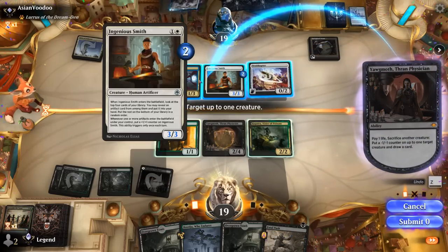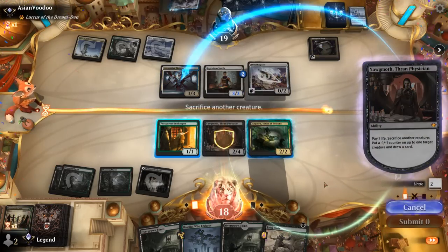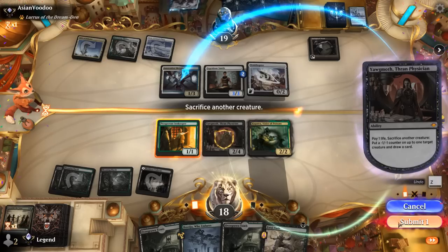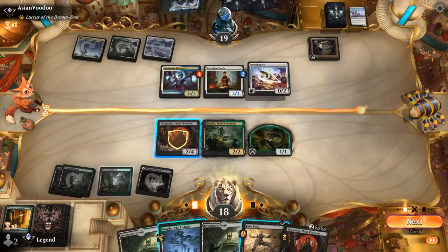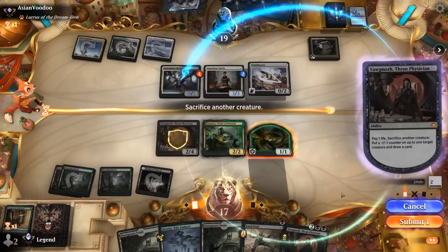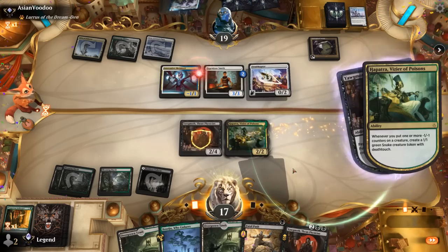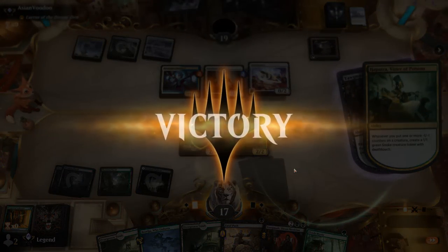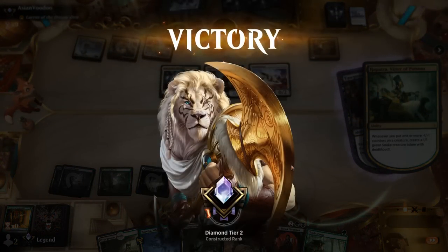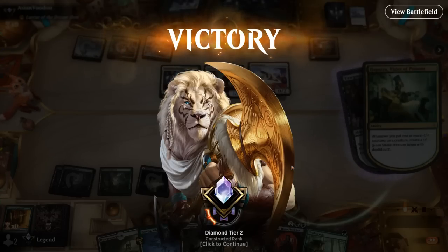Let's start shrinking down some of the opponent's creatures. And our opponent has seen enough — we can just kill all their creatures, draw a bunch of cards, and eventually take over with Blood Artist or Innkeeper gaining a ton of life, then attacking with our snakes. On to the next one.